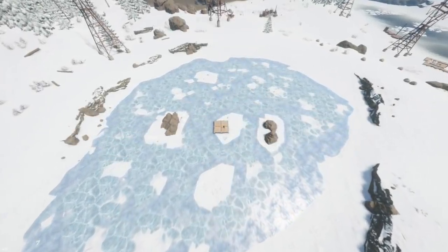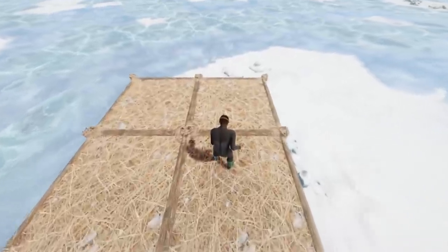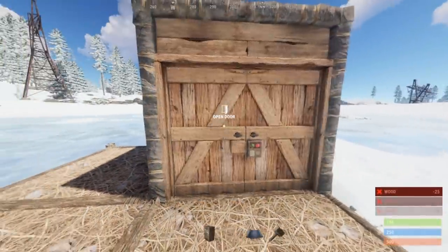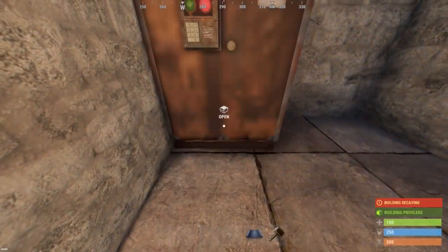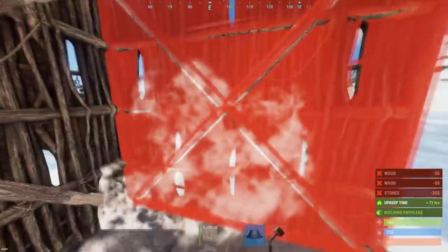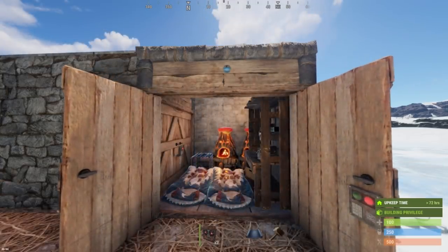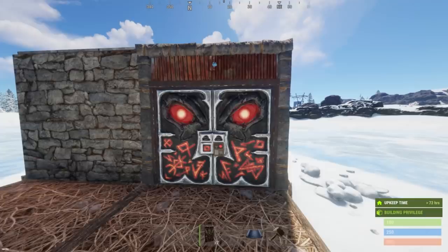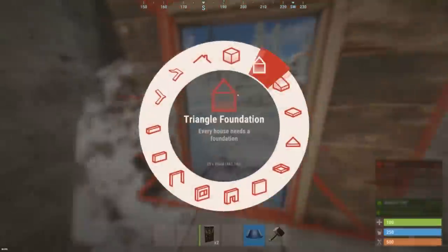While you can build the base from any 2x2, here is the design to use if starting fresh. Before you start, make sure the land offers enough space for the necessary expansions. Start with a 1x1 with a double door. The TC goes into the left corner; add starter items as needed. Extend into a 2x1 with a double door on the opposite side — use it for sleeping bags, furnaces, and the tier 1 workbench. Upgrade doors to sheet metal once the metal fragments are cooked. Now extend into a 2x2.